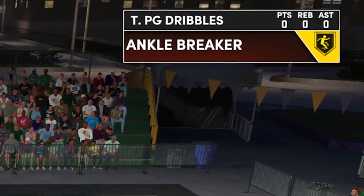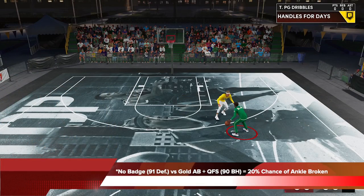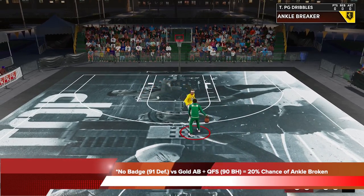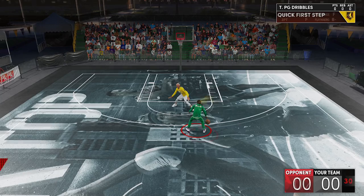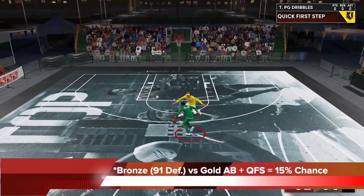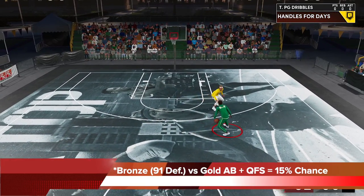Now let's take a look at how ankle braces does against ankle breaker. In this instance, you're seeing the defender with no badge and 91 perimeter defense versus gold ankle breaker and quick first step, with the handler having a 90 ball handle. In this setup, there's a 20% chance of the no ankle braces defender getting his ankles broken — pretty consistent and damaging. But if you get ankle braces to at least the bronze level versus the same gold ankle breaker and quick first step setup, the chance drops to only 15%.